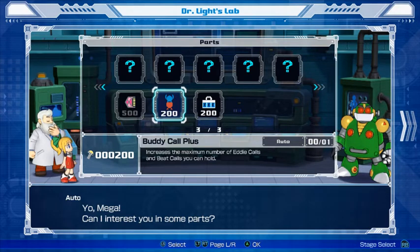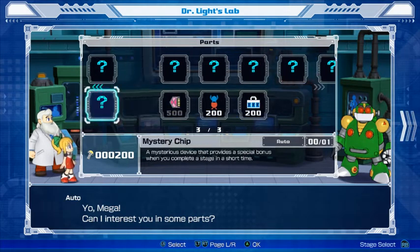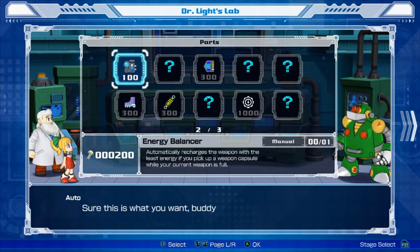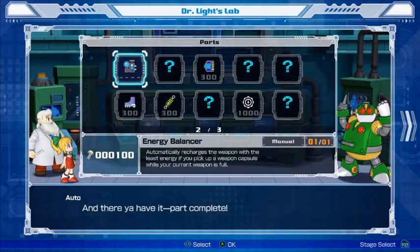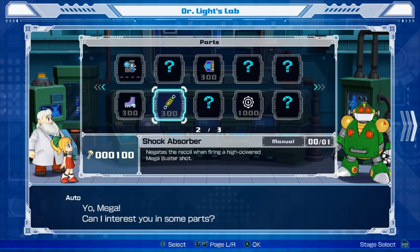Buddy call plus — increases the maximum number of Rush calls and Beat calls you can hold. Tank container — increases the maximum number of energy tanks and weapon tanks you can hold. So we can go from six to nine? I'm going to buy the energy balancer. Yep, I'm sure. And there you have it — part complete!